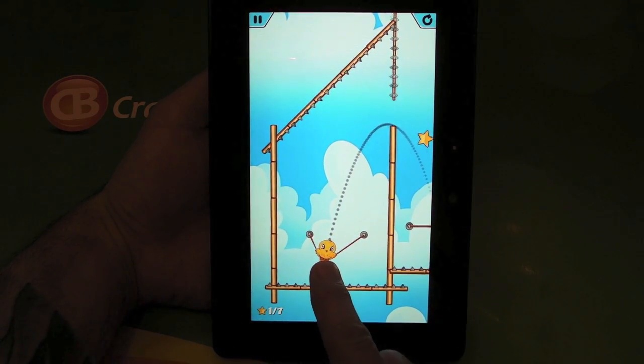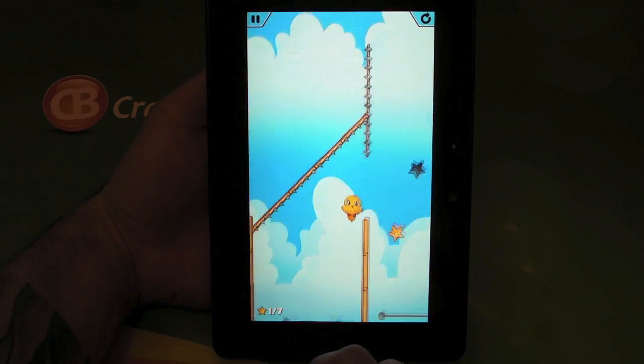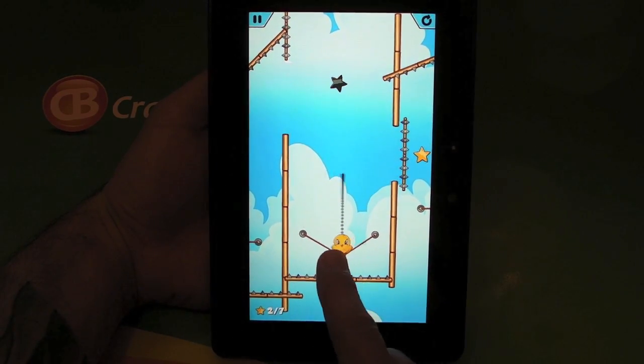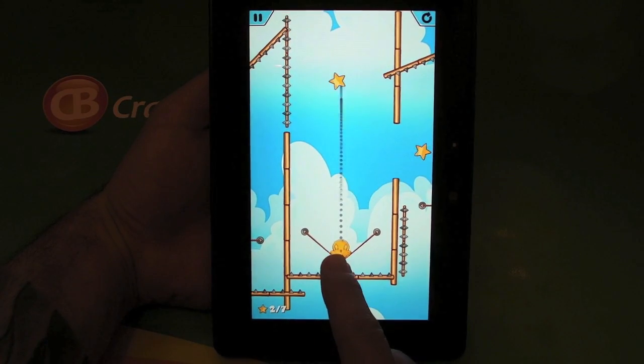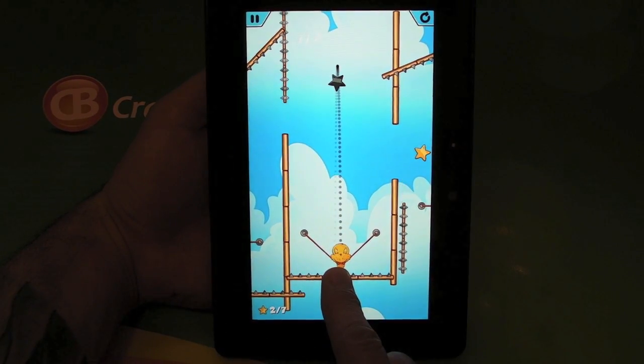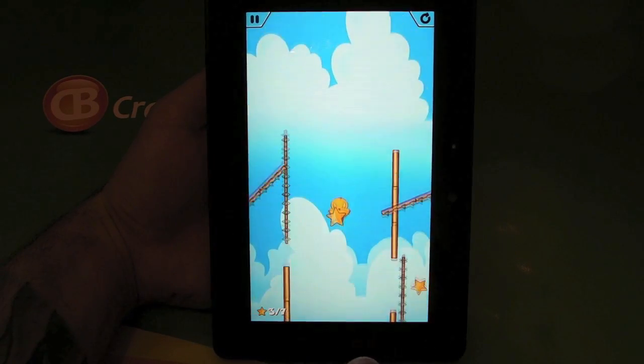Once you've got the hang of things it becomes pretty challenging, because not only do you have to miss the obstacles, you've got to judge how powerful a slingshot to use. You'll see that star above turning black — when it's black, if you hit it, it'll kill you. So you want to get it when it's yellow.